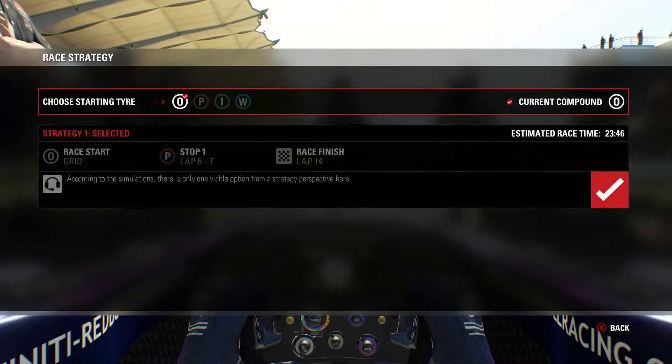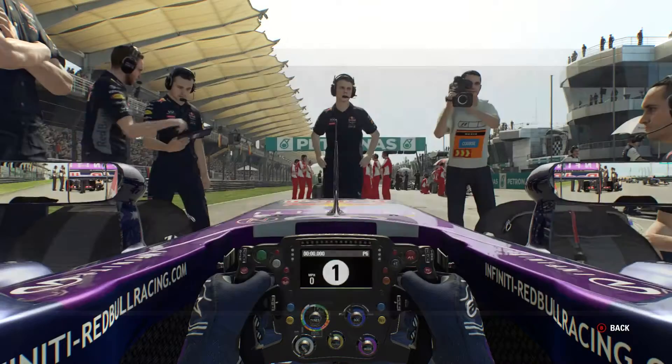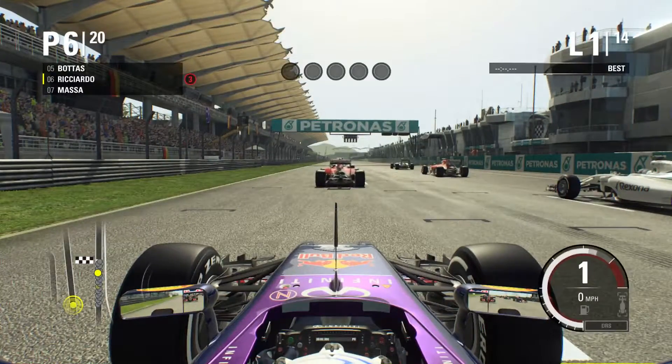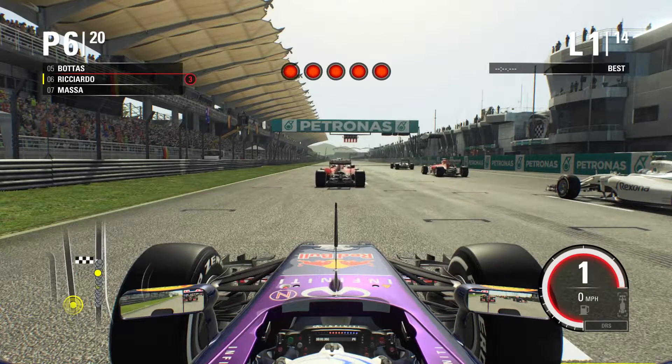And here we are guys on the grid for the Malaysian Grand Prix. I wasn't intending on changing my tyres — I was like, oh, let's see what we can do with all the people around us, which turns out to be absolutely nothing. But anyway we're here. The engineer says see if we can manage third or better — very optimistic Jeff again.